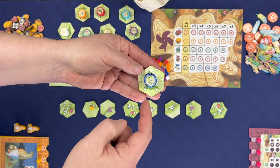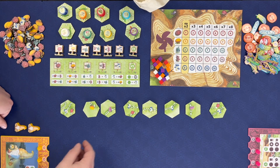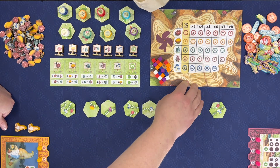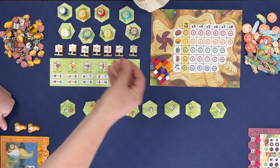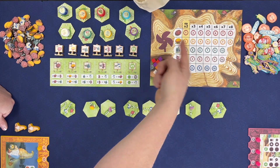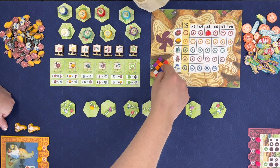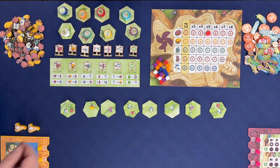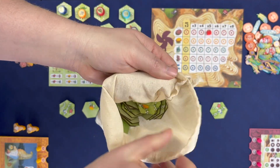These wildflower tokens can be collected by players throughout the game. Over here we have the trade board, where players come to trade mushrooms for treasure. Each time a trade is taken, you block that trade with one of these cubes so that another player can get that trade. Lastly, we have a little bag full of tiles so that you can draw tiles to replace the row.